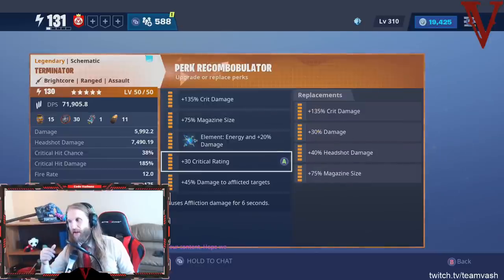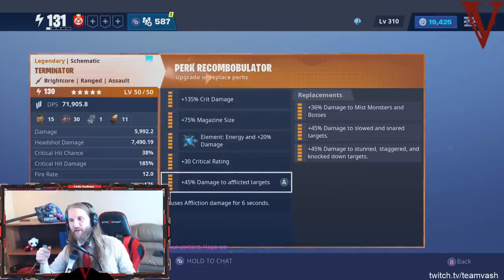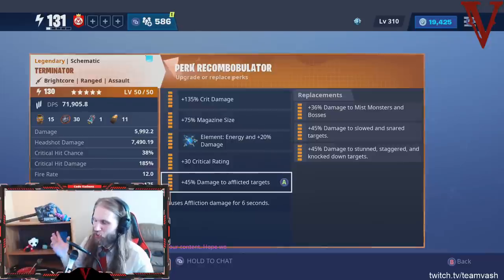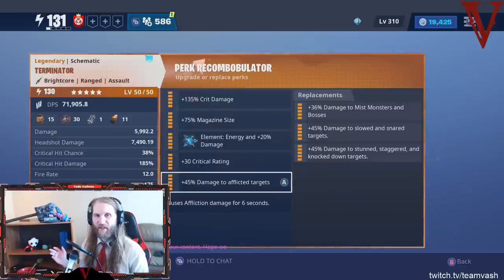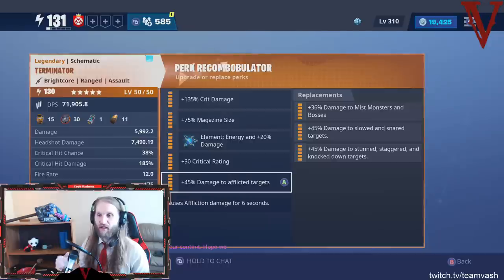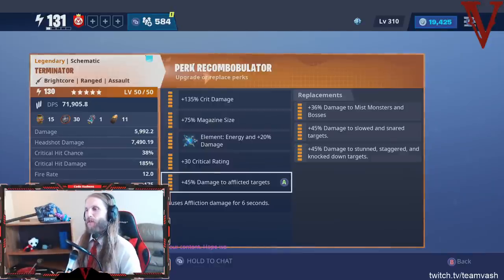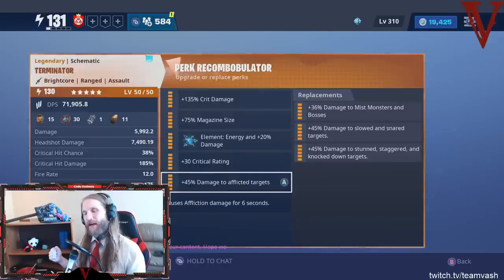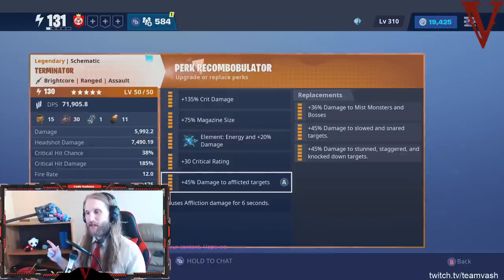I looked at this gun and said: there's my crit rate. How much crit damage can I get? One — nope, no crit damage there, no crit damage there. So that's the strategy: one crit rate and as much crit damage as you can possibly stuff into that weapon. It's so crucial. Crit rate plus tons of crit damage is the way to win — that is how you get the craziest damage. The faster-firing guns are much more benefited by heavy crit builds because it minimizes crit variance, making your damage more consistent and doing the maximum damage per magazine.